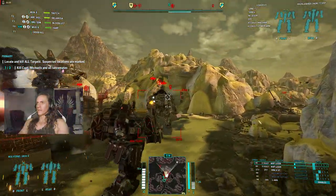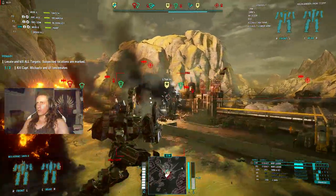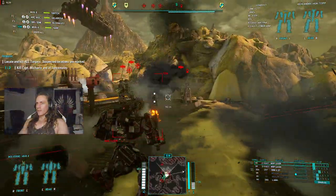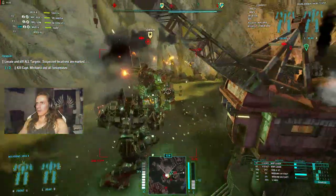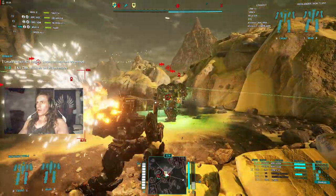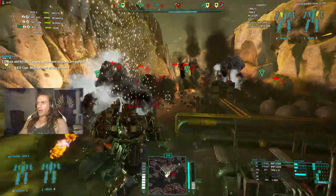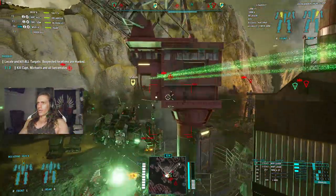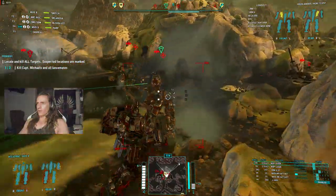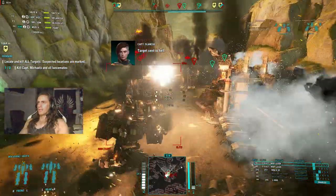Oh my gosh, another Highlander — he's got a sword. Don't mess with this guy. He's got a sword. Sir, put the sword down. Almost cut my leg off. There's an Atlas. Okay, we might have messed up. But who are we kidding? I'm not screwing around here — I'm taking that arm off. There we go. Yeah, send them all to hell.